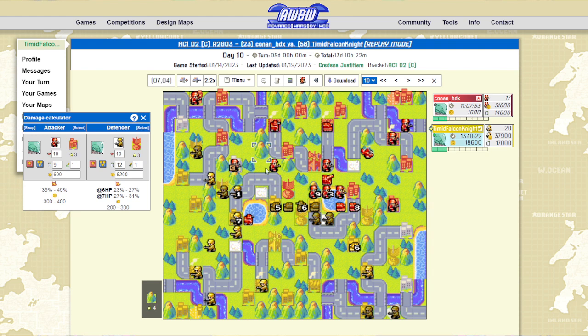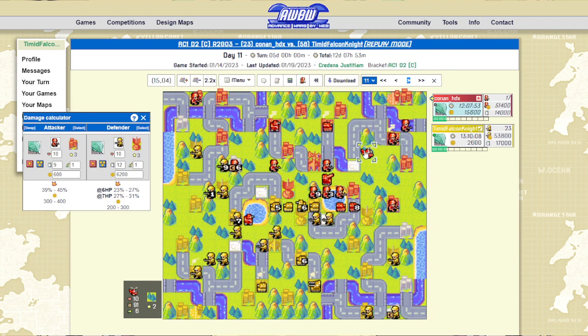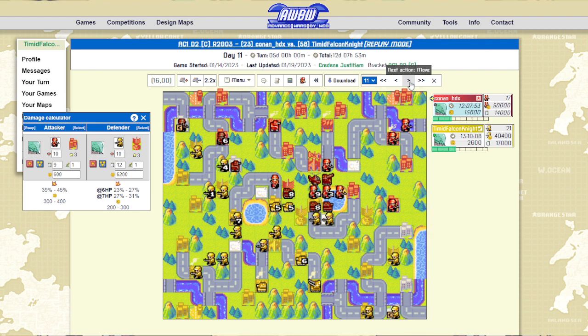I pivot to take care of these two recons because I've got to send something after them. Honestly I feel like he's spamming recons a little too much, even though they are good as Von Bolt. Then I go for the anti-air — I should have probably swapped these two builds, because I'd be able to cover basically the same area if I had the anti-air in position first, and then moved in with the tank that turn. But it's going to make me play a little more defensively, which will probably end up being for the best.